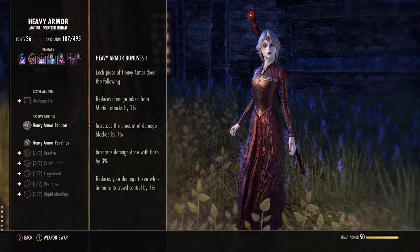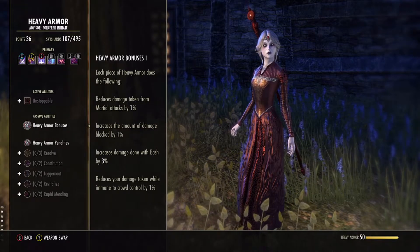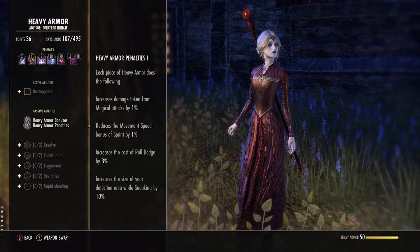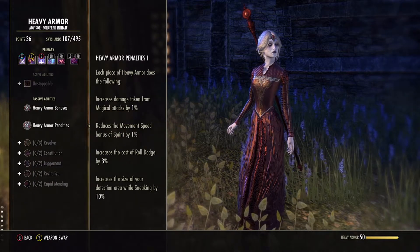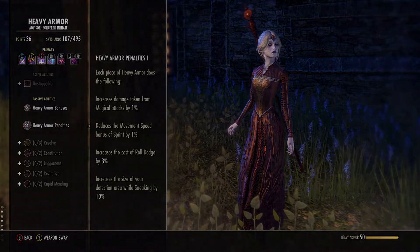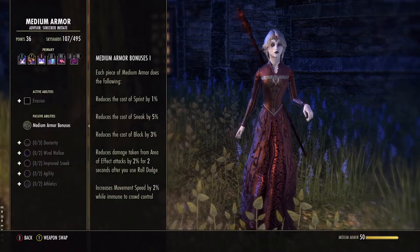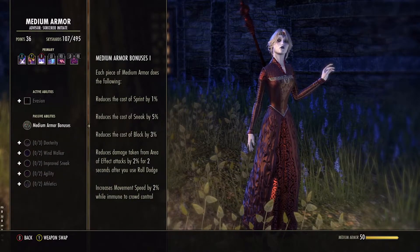Armor type also plays an important role. Light, medium, and heavy armor all have different perks and penalties. Where a tank will benefit from heavy armor, a zork might suffer from it. I usually go all light for my magicka characters and medium for my stamblades, leaving heavy armor for characters who like to stand their ground.